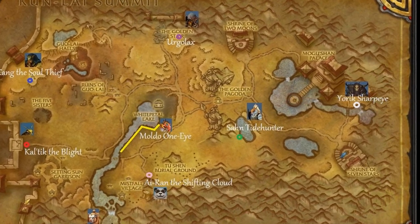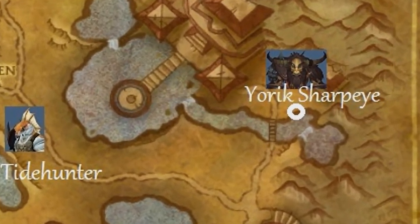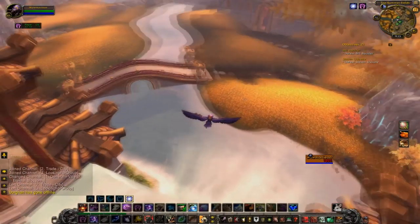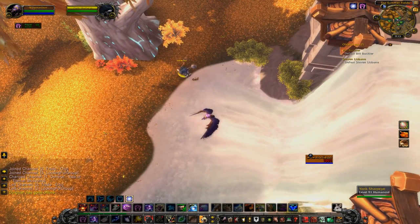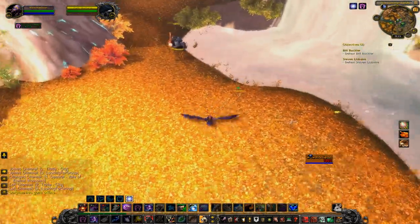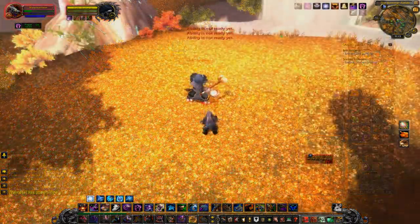Alright, without further ado, let's go to our first rare, which is ironically the first rare that I killed in the Mists of Pandaria beta — Yorick Sharpeye. He's not too far away from the Shrine of Seven Stars, which is the Alliance main city, so he might be killed often and may be one of the harder ones to get. I would imagine NPC Scan will catch him when you're in the main city, so expect him to be dead a lot.